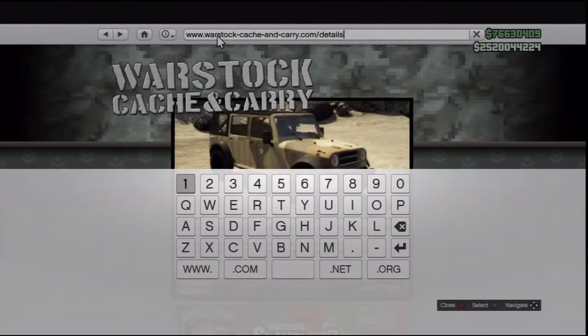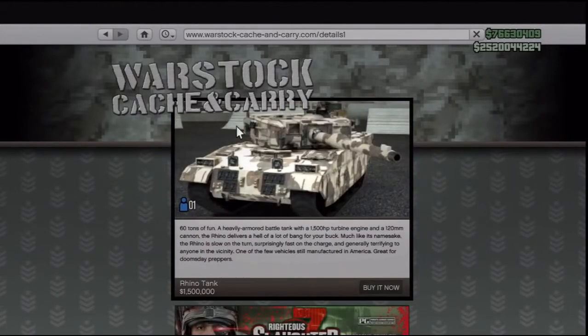Then you're going to want to put the number 1 in there. After that, you're just going to want to click the Enter button. What should happen is a tank should pop up like this. Once this happens, all you have to do is click 'Buy It Now' and wait for it to actually process.